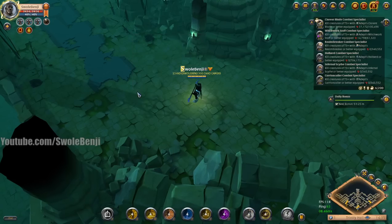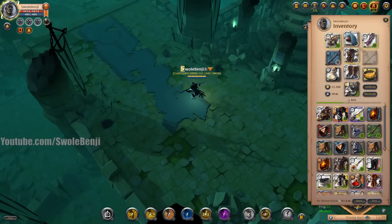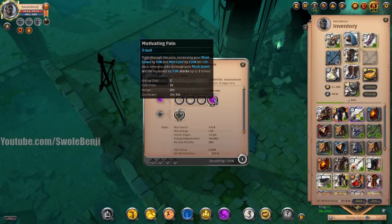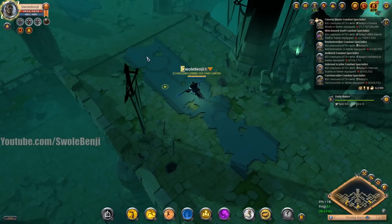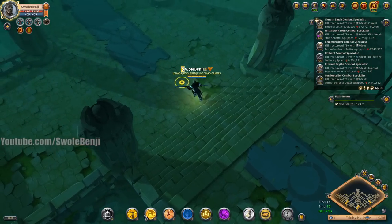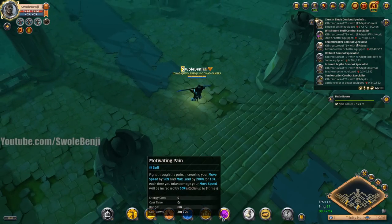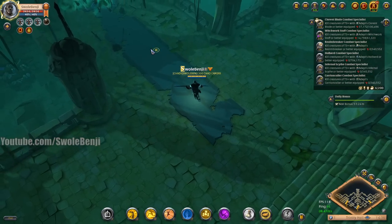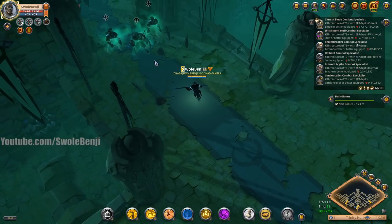Let's get started. The way courier work boots work is they increase your move speed by 50%, and they increase it by an additional 50% up to three times if you take damage. So what you need to do is find a bunch of mobs, make sure they're hitting you, cast your stun run, cast your motivating pain, and then haul butt through the dungeon.